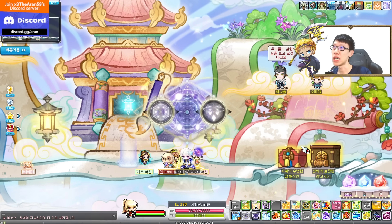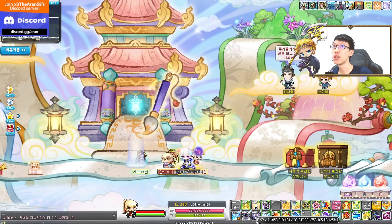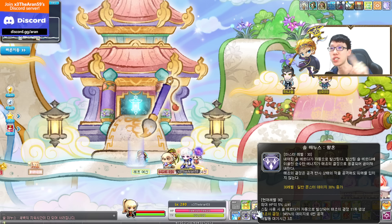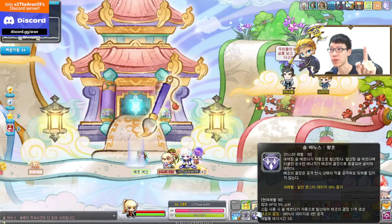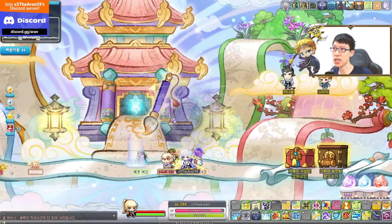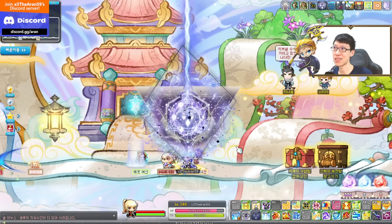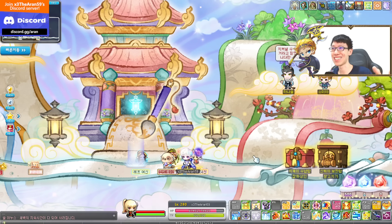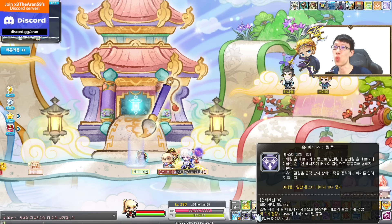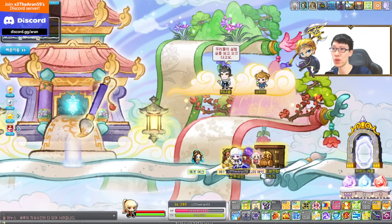Switching to the Twilight skill: currently at level 30 it deals 945% damage, and they're going to increase it to 1035%. The HP cost per activation is currently 5% HP — imagine every 3 seconds losing 5% HP, which takes a huge tax on your HP. They actually reduced this from 5% to 1% HP. That's basically it for the skill changes.